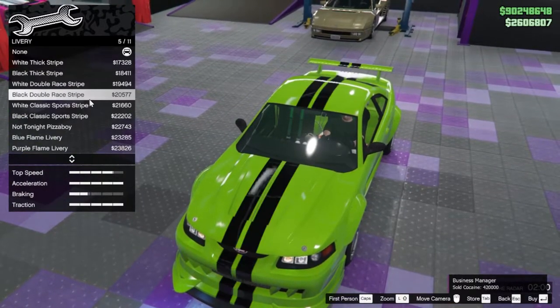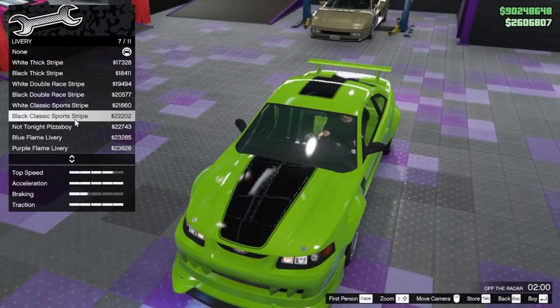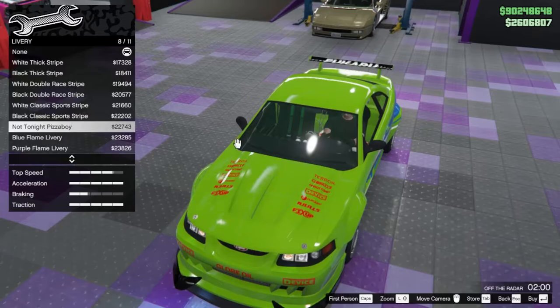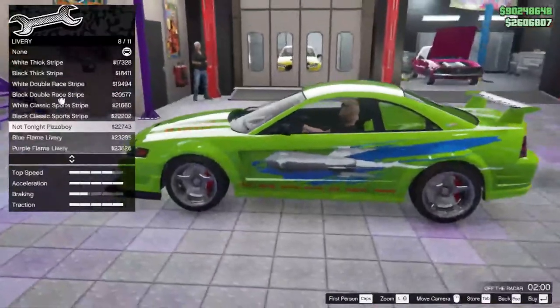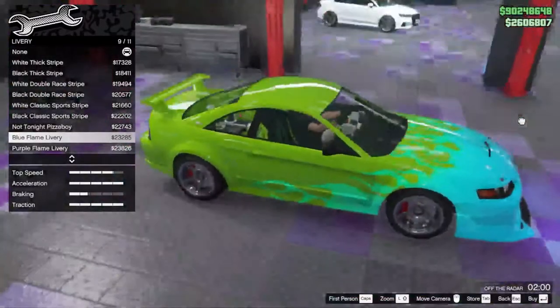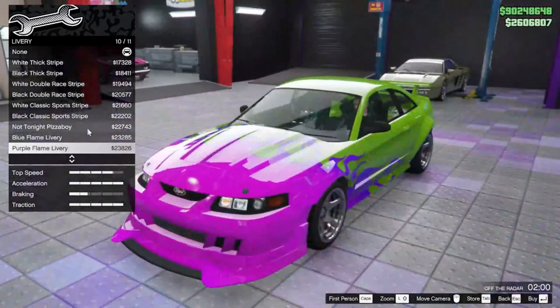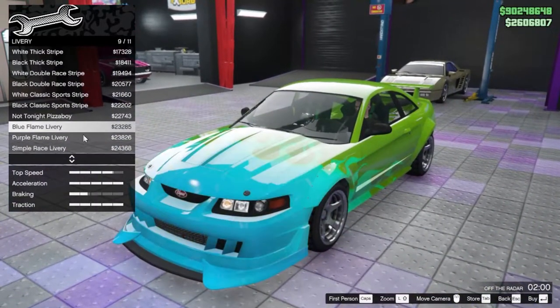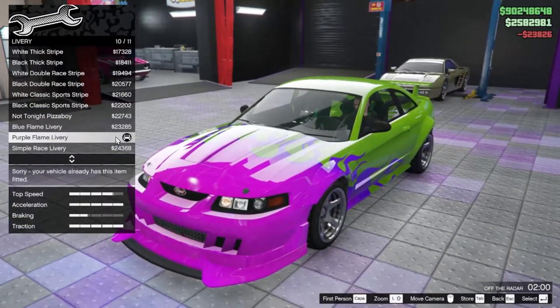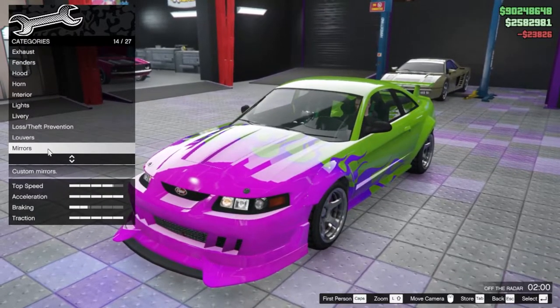There's a double line, a black version of that, white classic, and then the 'not today pizza boy' livery. There's a blue flame — that's pretty sick. There's also a purple flame. I'm gonna go with the purple flame. The last one is a simple race livery.